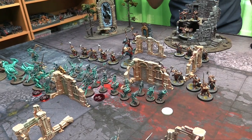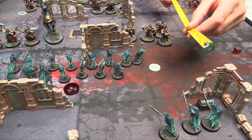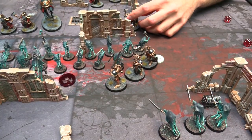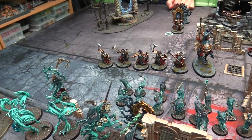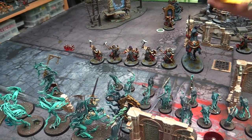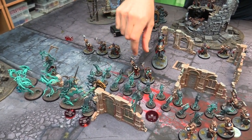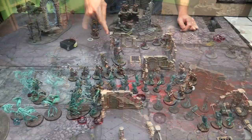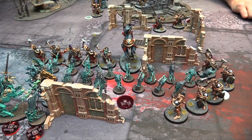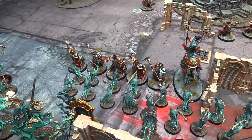Now charging. Let's charge with the Liberators — they get a 10 inch charge, so they can charge almost anywhere. Wrapping around the back. Piling in. The Lord Arcanum also rolling a 10 — going to charge into the Chainrasp horde. Combat phase. Do you want to activate any abilities? I'm going to super juice them — spending a command point so they can use both their abilities: reroll all failed saves and reroll failed hit rolls.